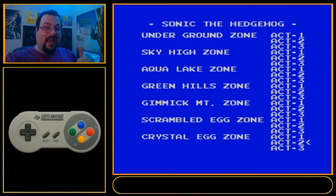Hey everyone and welcome to my Sonic the Hedgehog 2 for the Master System speedrun tutorial series. This video is going to cover Crystal Egg 2, the second zone available if you're doing the best ending category. Before we get into the details, let's go ahead and take a look.